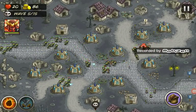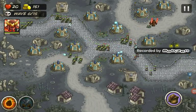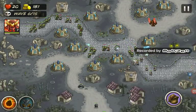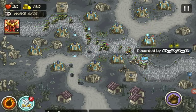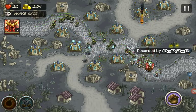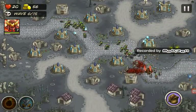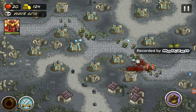Our hero is doing quite a bit of damage to those zombies down there, and they don't have that much health, so by the time they make it all the way down they're just gonna die automatically. Let's move our hero down because they're making it quite far. There are dogs in this level.